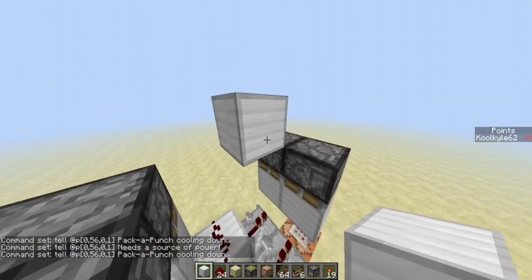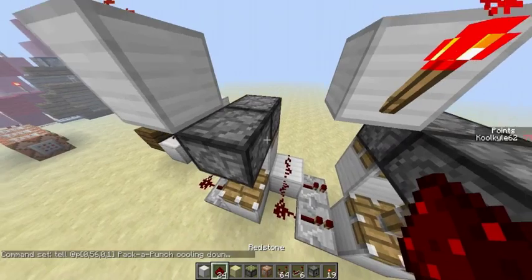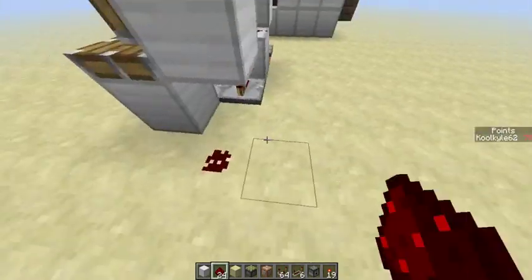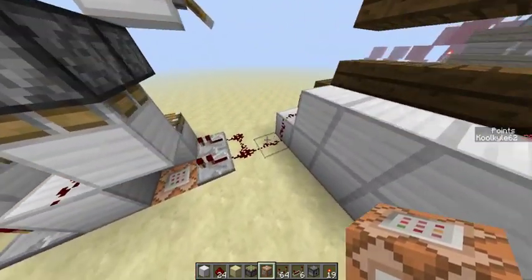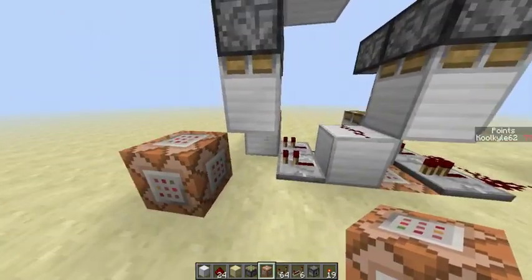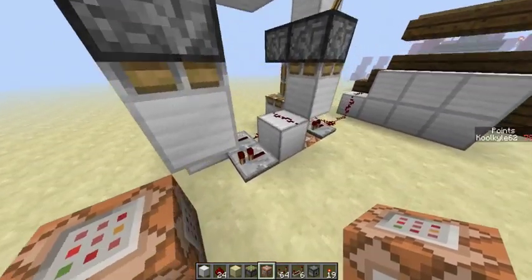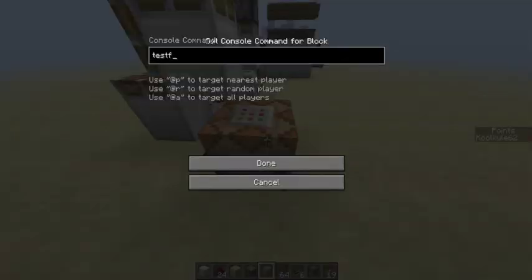Here you want a diagonal repeat piston, a redstone torch, then redstone, and a command block. Once the redstone current has gone through all the error-checking stages, you'll now attempt to buy the Pack-a-Punch. So you want: testfor @p[x=0,y=56,z=0,r=1,score_Points_min=50] — where 50 is the cost. And that's it for that command.